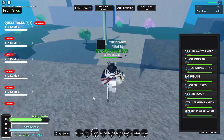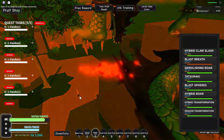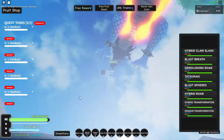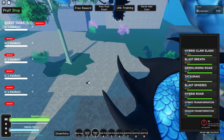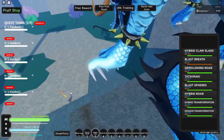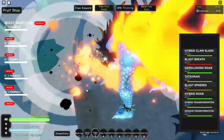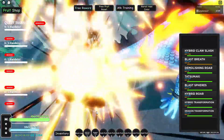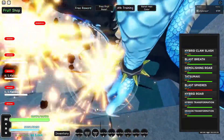The problem with Dragon is that you can't use your moves outside of Dragon form or Hybrid form. Your moves do decent damage but the range is pretty bad. As you can see here, the only move I'm actually using is Blast Breath because every other move won't reach Kaido. And if you actually go close to Kaido, he will definitely one-shot you. There's no point using a fruit that doesn't have long range — if it has great damage but short range, its value is reduced a lot. Range is very important because you can't get too close to the boss. As you can see, I'm using Blast Breath over and over again to fight the boss.